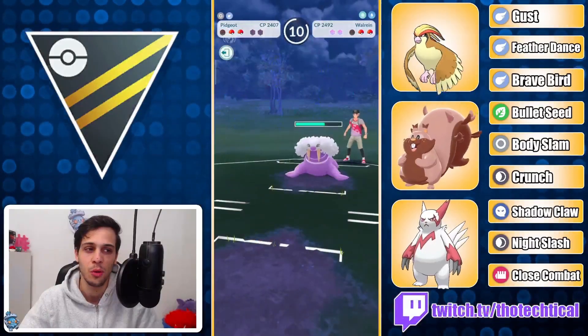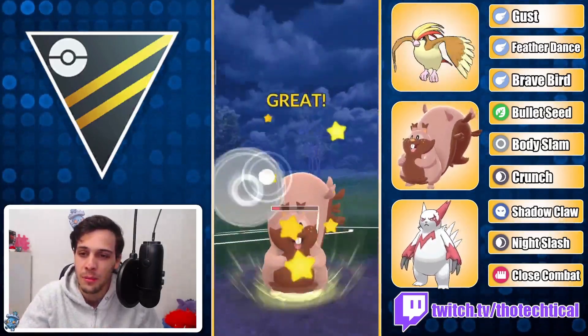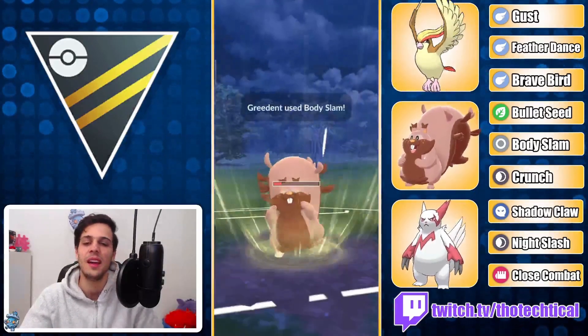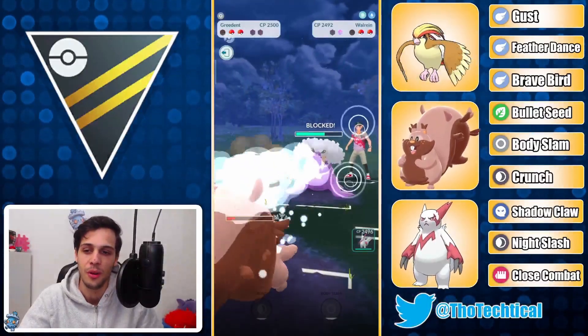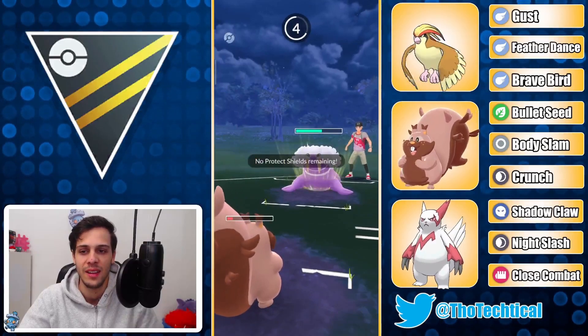If I had just saved everything for Zangoose I might have been in a decent spot. They no-shield my Feather Dance — like I said, just go Brave Bird always. They never shield. They don't respect it.